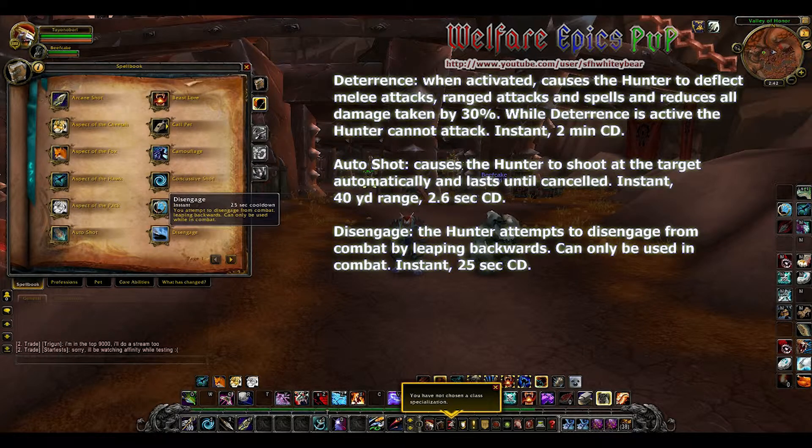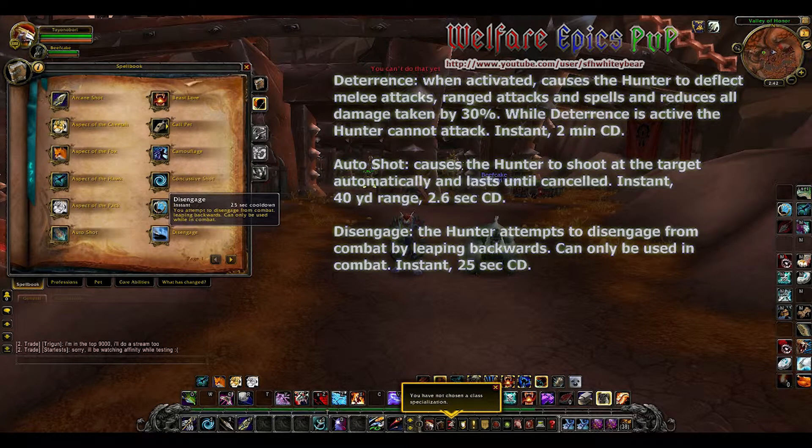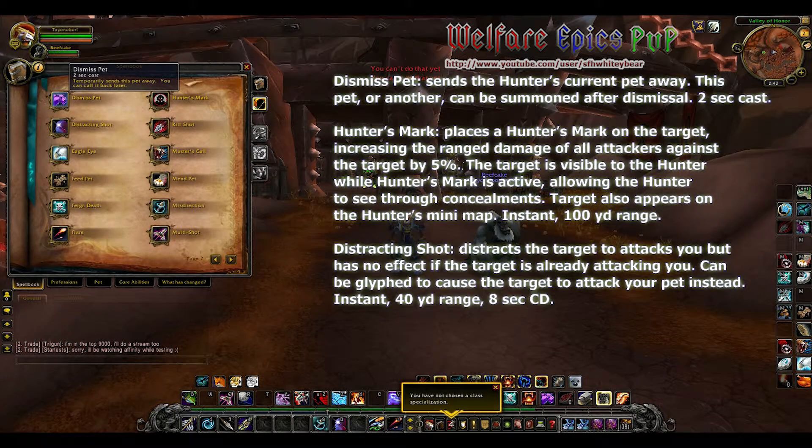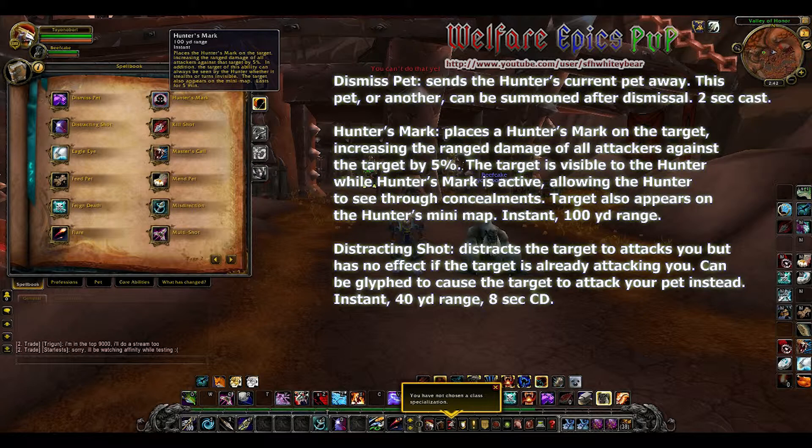Disengage: the hunter attempts to disengage from combat by leaping backwards — it can only be used in combat. Dismiss Pet sends the hunter's current pet away; this pet or another can be summoned after.